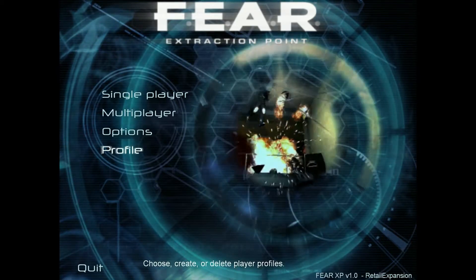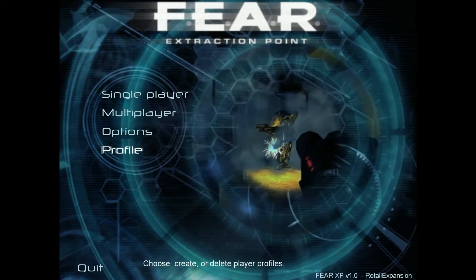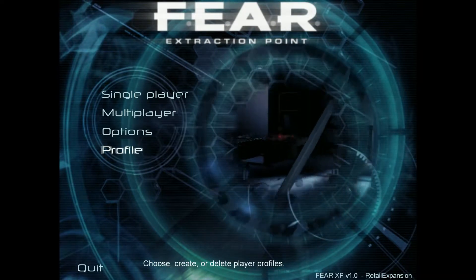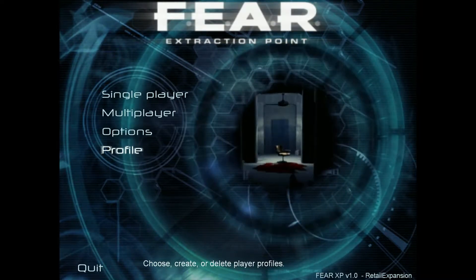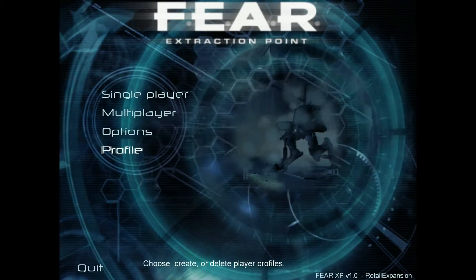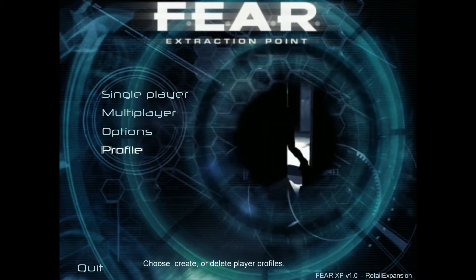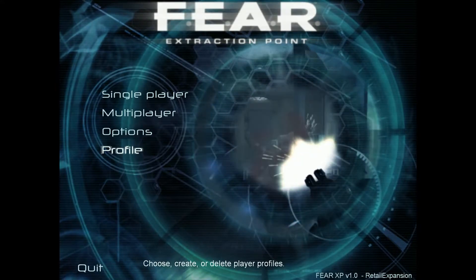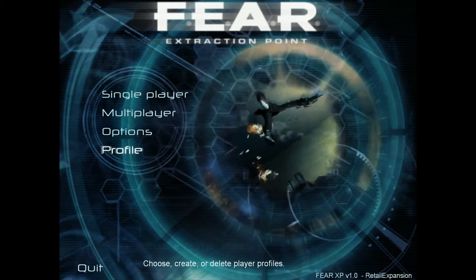Hey, Tater here and I'm playing Fear Extraction Point once again. I got a few things to mention before we start, about the resolution. I thought this particular game, unlike the first one, doesn't have a 16 by 9 ratio for the screen. So I'm not going to be able to get rid of those black sidebars — it's going to be more of a square screen in the middle. Nothing I can do about that because of the game itself.